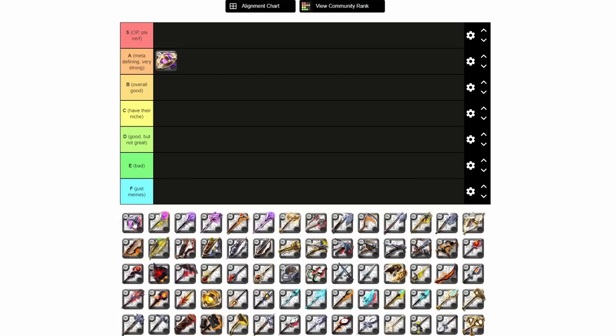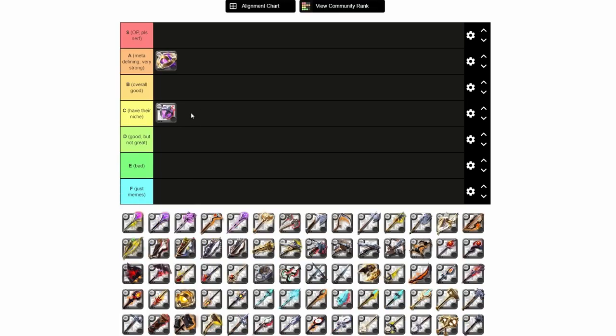Next we have the Locus, and I'm putting Locus in C tier. It is a ZvZ niche weapon — incredibly good for ZvZs and any zerg fights out in the Black Zone, but besides that it's not really ever used. Because it's sort of niche, it goes in C tier.